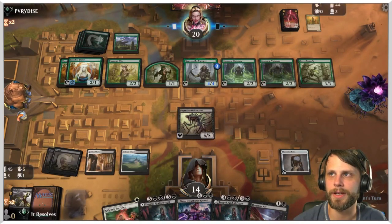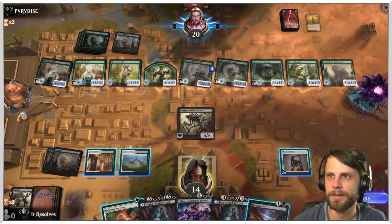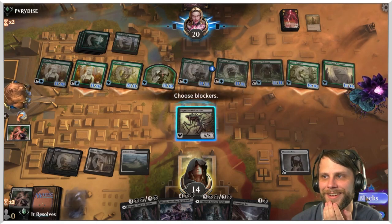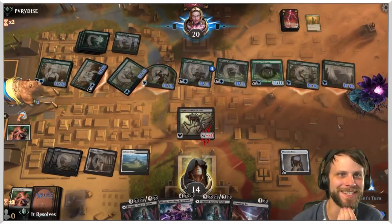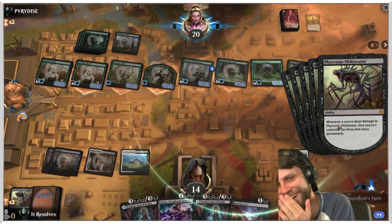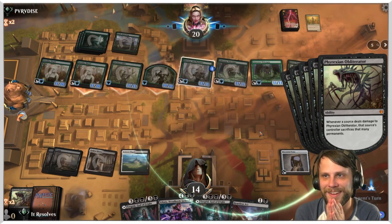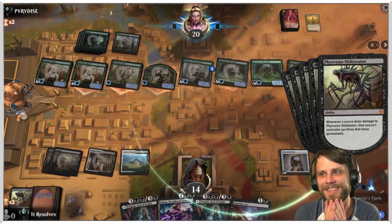They must have already had it in their hand, which means they've only got one of these. They don't have to block — it soaks up the trample damage also. They have to sacrifice their whole board! Holy crap, that's really funny! Oh my gosh, I'm so happy this is happening.